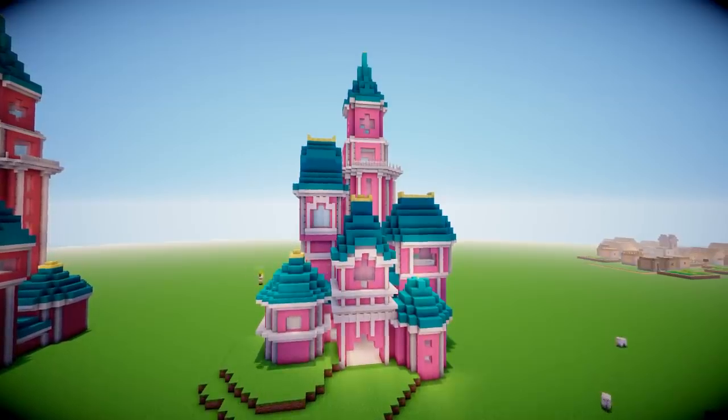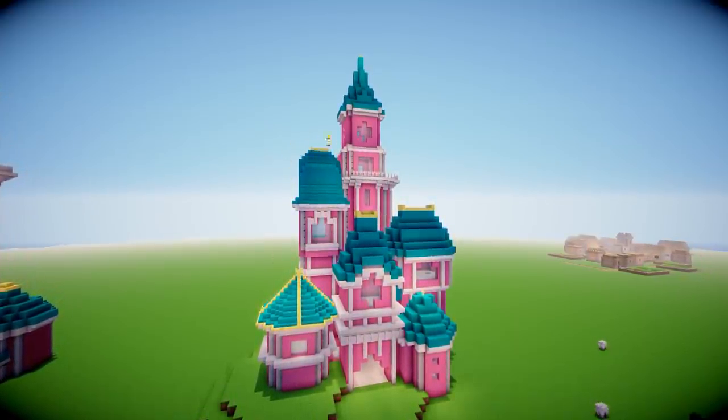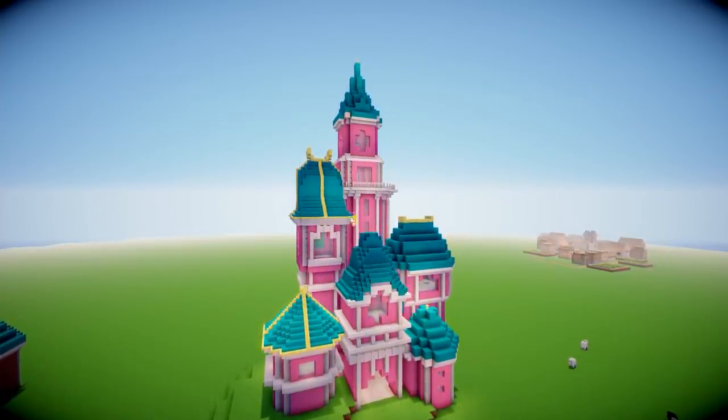But then I looked at it and I was just like, no, it doesn't work. So I decided to just make it kind of like stairs level and then add on some extra detail on the roofs, such as this gold here. Lizzie had the gold before on the stairs, but I decided to change it up. Add some more little decorative bits on.